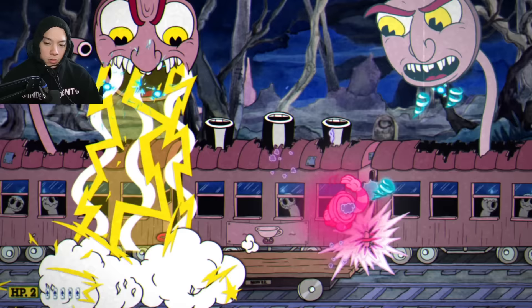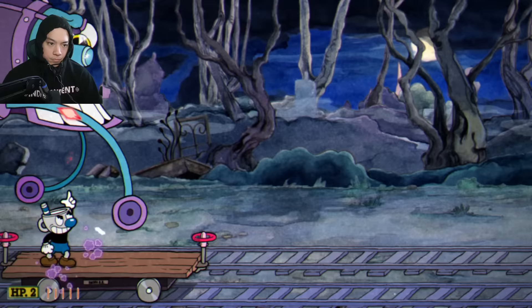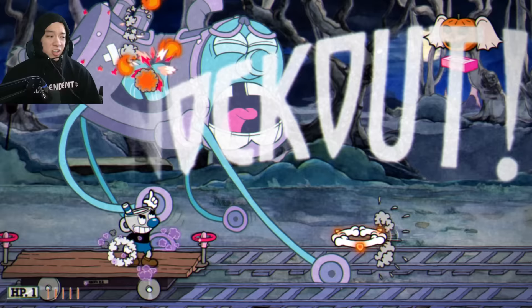Twist Up is also great for the third phase since the boss is above you. It's been growing on me — I was wrong to sleep on it in my previous run. For the final phase I rock Crack Shot, which is busted because you can dodge and still do damage. Phantom Express first try with the Cursed Relic!